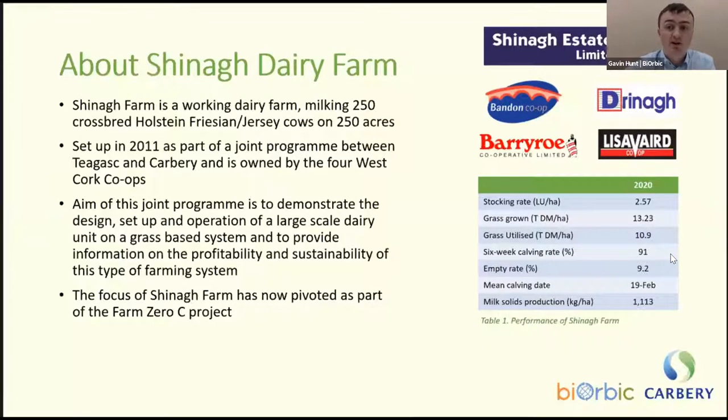Siannac Farm, where the project is taking place, is situated in Drinagh in West Cork. It is a working dairy farm with about 250 cows and approximately 250 acres. It was set up as part of a joint program between Teagasc and Carbery and is owned by the four West Cork co-ops: Drinagh, Barryroe, Drina, and Lisavaird. The aim of the joint program is to demonstrate the design, setup and operation of a large scale dairy unit in a grass-based system.